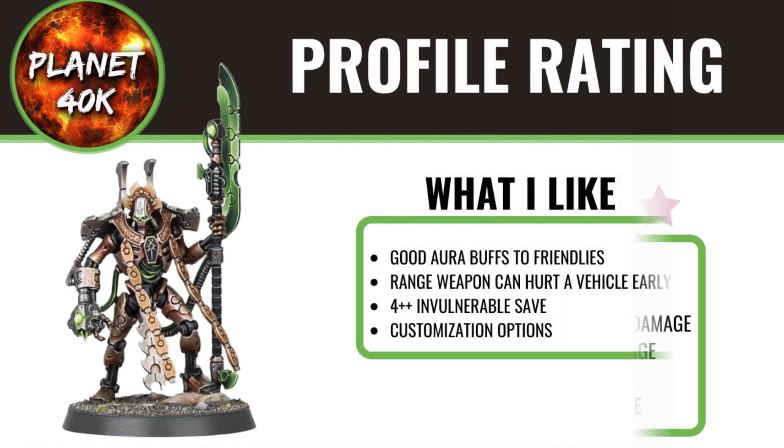What I like about the Overlord: the good aura buffs to friendly units, now separated into two abilities, making it much more efficient and flexible. The 4+ invulnerable save is pretty handy in combat for survivability. As always, this model is going to have a lot of customisable options — I'd imagine more than it had previously. And that one-shot ranged weapon, the Tachyon Arrow — even if it doesn't do the greatest damage, it's just cool to see it go off.